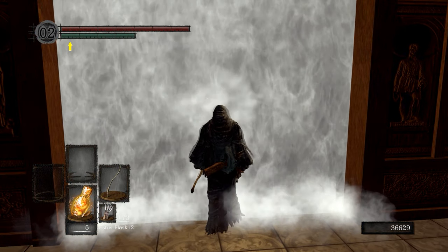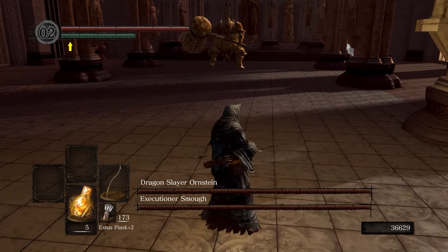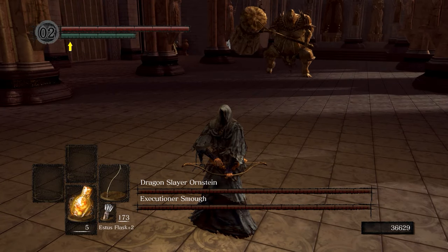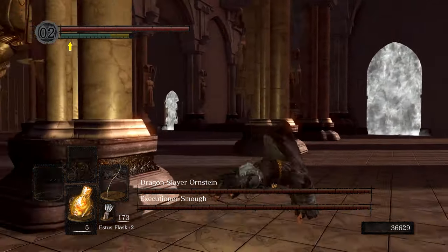What is up guys, McRaptor here continuing in Dark Souls Remastered. This time we are taking on Dragon Slayer Ornstein and Executioner Smough. We're also getting the Leo Ring, which you can only get if you kill Smough first in Phase 1 and then Ornstein in Phase 2.